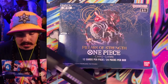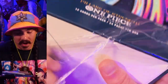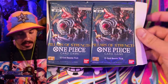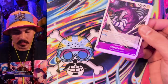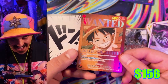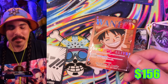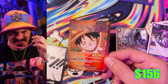Box number three, let's go, let's strip them. Pretty hot pull so far — the Pudding is fire. I'm looking for any yellow stuff: Cracker, Perospero, Nightmare Big Mom. I think the alt art Katakuri — oh! Yeah, yes, yo — unexpected! I didn't even feel him in the pack. He just came out like it was nothing. I had no idea. That's what happens when you underestimate your opponent.